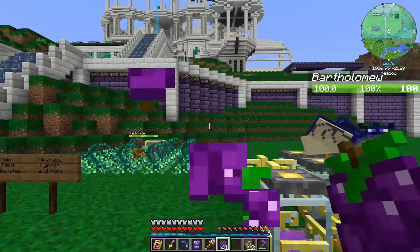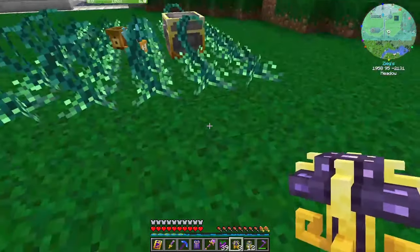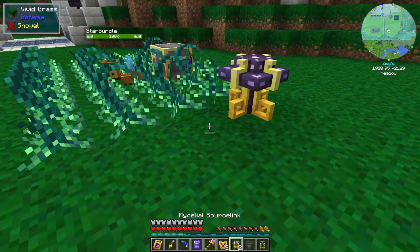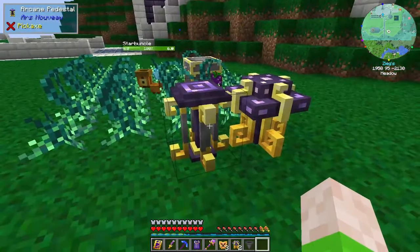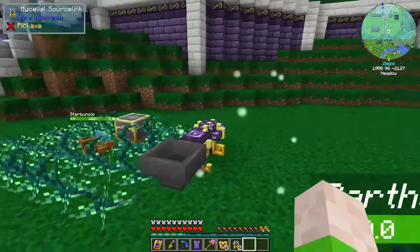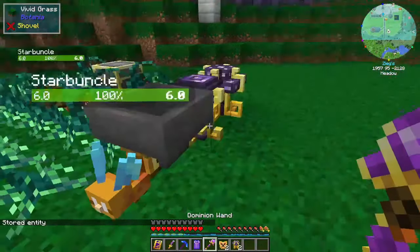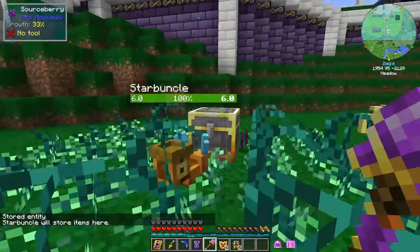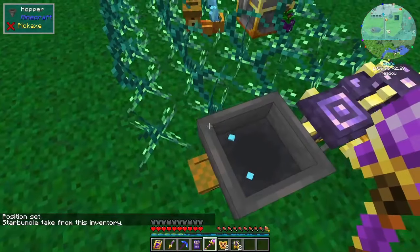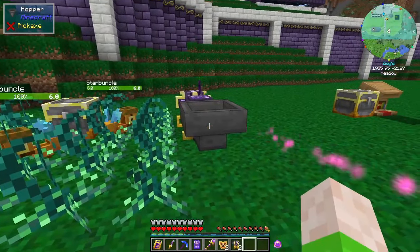Source berries on their own — you can eat them even if you're not hungry — don't do a whole lot on their own. But what they can do is give you power via the mycelial source link, which eats food. So we can place it down and set up some quick automation to start feeding it. Let's place down an arcane pedestal — these are able to eat off a pedestal nearby, so you don't have to toss things into the world. It's a lot easier to leave it in inventory form by routing things through a hopper. Let's get a second starbuncle whose job is filling up this hopper and taking from the berry chest.